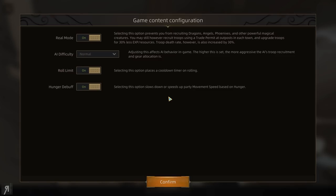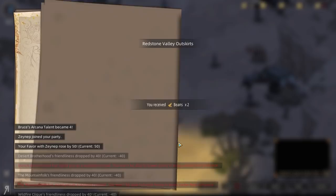We also have a number of other options here. Selecting this option prevents you from recruiting dragons, angels, phoenixes and other powerful magical creatures, but you may still recruit troops using a trade permit and upgrade troops for 30% less experience resources — troop death rate, however, is also increased by 30%. I guess I'll turn it on. And we also have easy, normal, hard difficulty — going to play on normal. There's also a roll limit placing a cooldown on rolling, and a hunger debuff that affects party movement speed based on hunger. I'll leave those on.